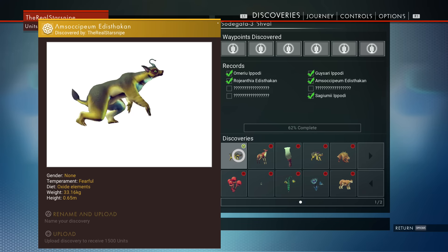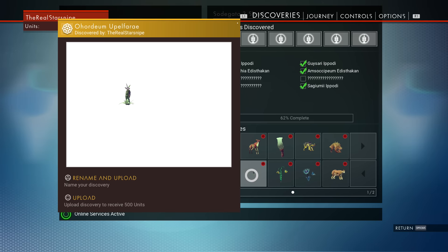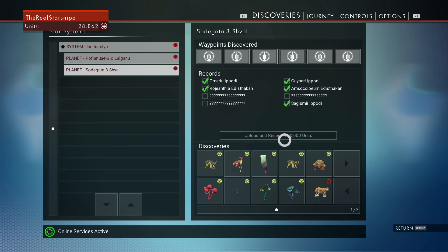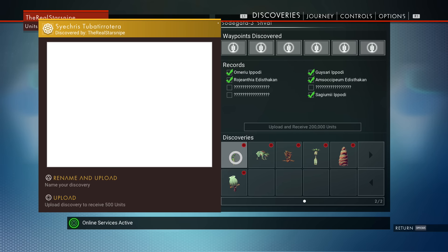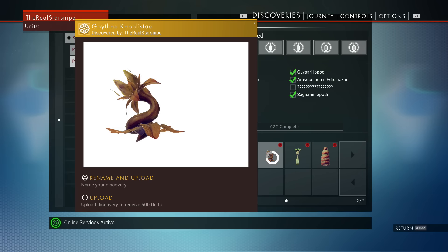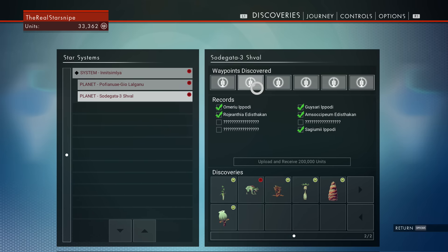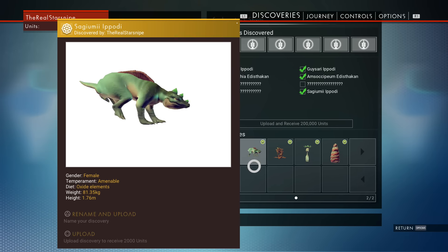Hold on — where's the animal with the cool tail? I had a cool name for that guy. Anyways, we're making bank! We're 62% complete on the upload and can receive 200,000 units? If I upload everything, that's how many I get. We need a couple more things for the records — it says 62% complete. If we get everything, that is a lot! Hot damn! That's not the cool tail though — what happened to the animal with the cool tail?